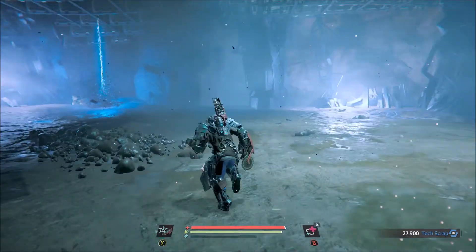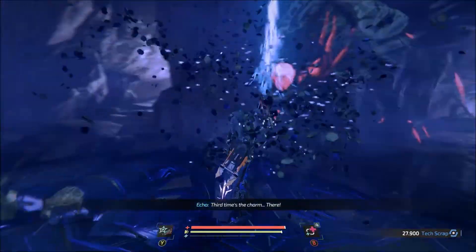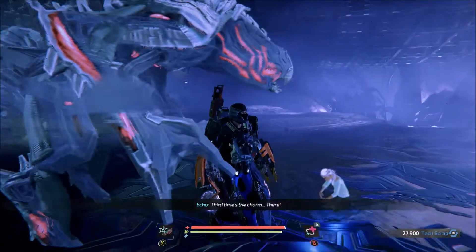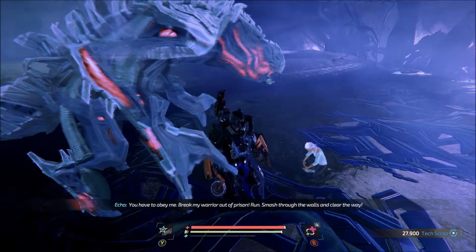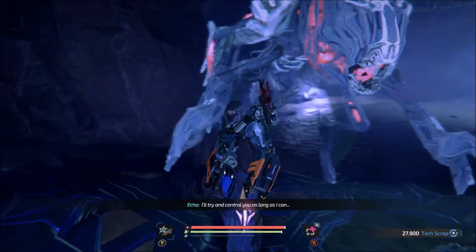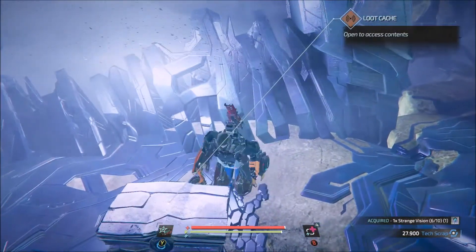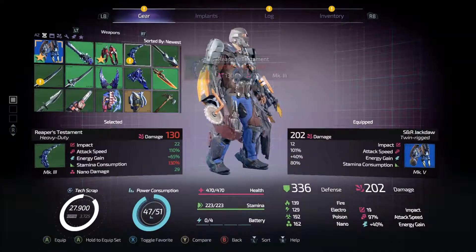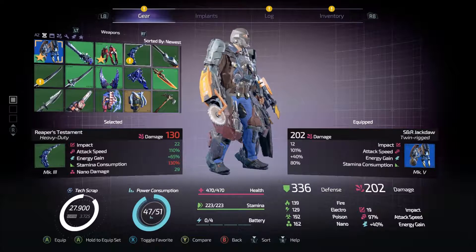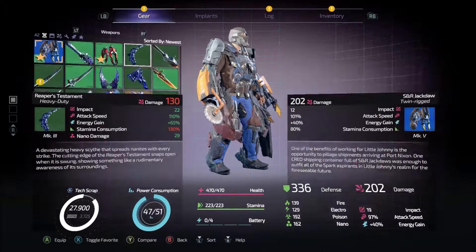How the hell do I get out of here? I know I saw a door in here before. You have to obey me - break my warrior out of prison, run, smash the walls and clear the way. I'll try and control you as long as I can. That sounds bad. Reaper's Testament - what at? It's a heavy duty and it does nano damage. A devastating heavy scythe that spreads nanites with every strike. The cutting edge snaps open when it is swung, showing something like a rudimentary awareness of its surroundings. Weird.